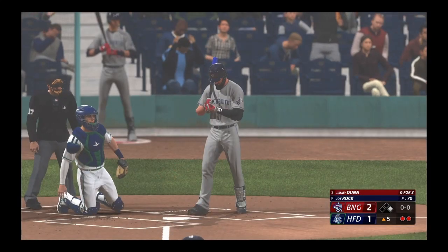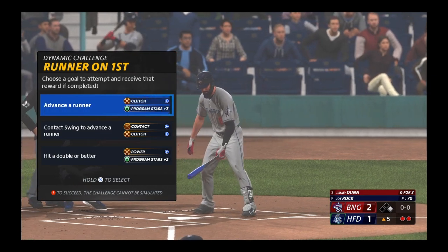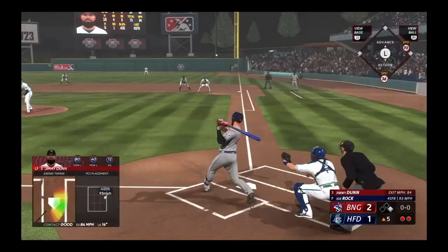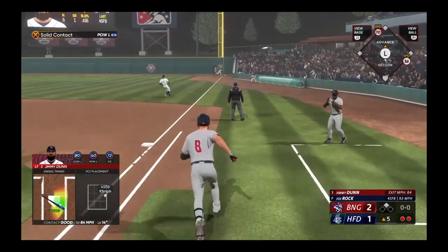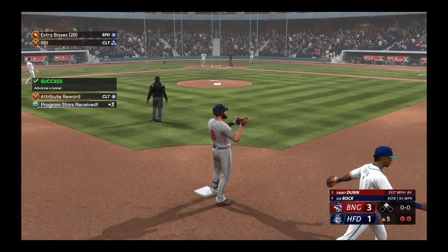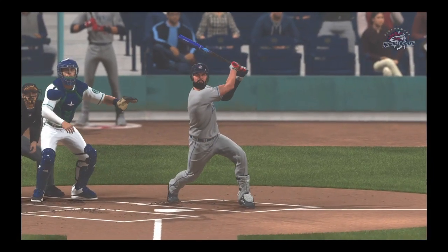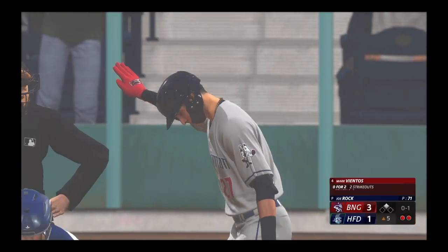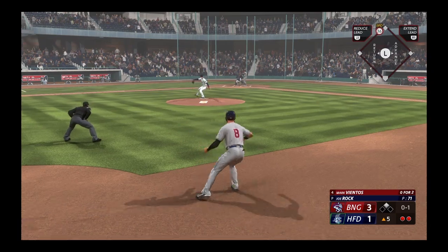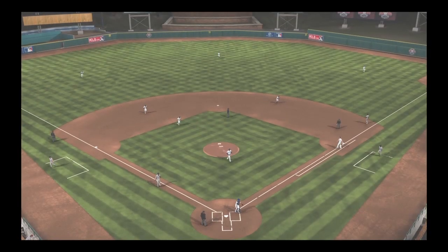Up next, Jimmy Dunn — slice the other way, that's a base hit and it's going to get into the corner! Across is the runner from first and they take a two-run lead. Well, here we are, third time through the order — this is where we see the OPS jump up. Manager might have to go to the bullpen a little bit sooner than he anticipated. Now it's Mark Vientos, who's 0 for 2 with a pair of strikeouts. Hold it — slings it to first; that ends the inning. They limit the damage — three runs, and they move ahead.